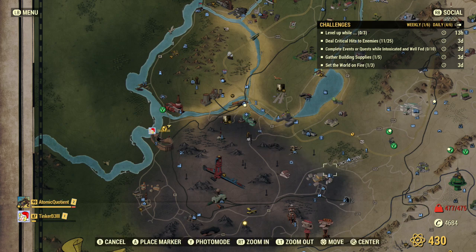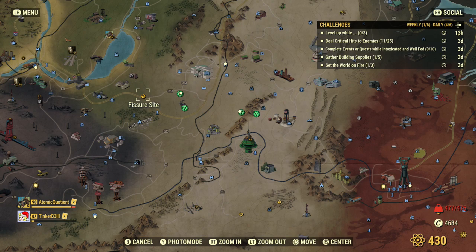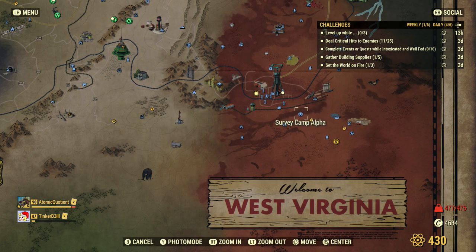Before I continue, just in terms of killing the Scorch Beast: there are two areas I suggest. That Scorch Beast at the fissure site — you might as well get the picture there as well. I didn't find it particularly difficult to kill one. I made a video specifically about killing the Scorch Beast at this fissure site. Someone also recommended going to one of the sites with big guns — Survey Camp Alpha. You can just keep loading the big turrets and eventually it will take out the Scorch Beast. It took about the same time to kill it at either location.